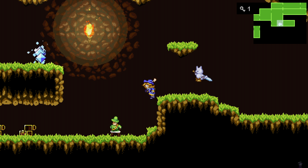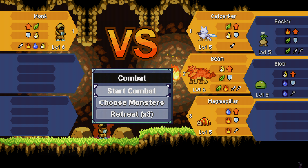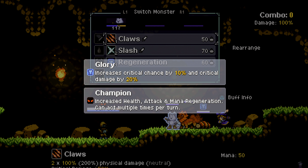Let's go to that mountain path, open up that key — it's right here. All right. What's that? Oh, it's him — the monk. Let's battle. Let's see what we get. Glory: increased critical chance by 10%, critical damage by 20%. The champion has increased health, attack and mana regeneration, and can act multiple times per turn.